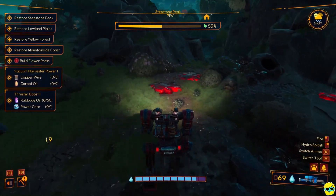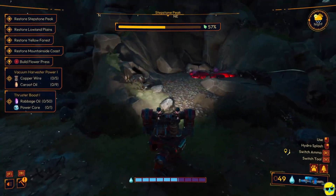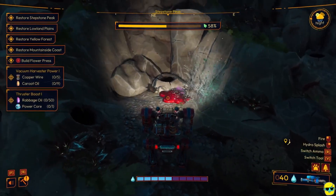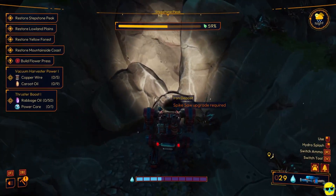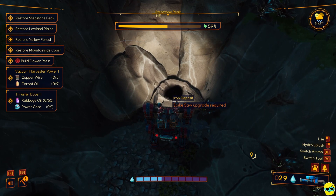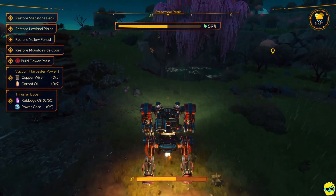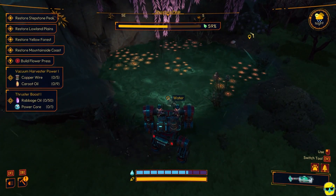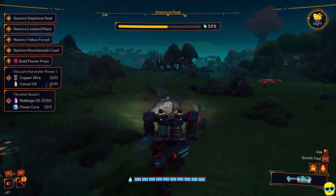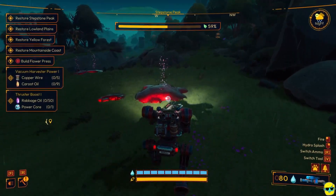We're at 53% in this zone. You can see there are resources right here — this is iron. Now what's cool is it tells you right away: this iron deposit would take a spike saw upgrade for us to get it. So we can't even harvest the iron yet if we did secure this area, but it gives us a clue as to what's here and what technology we're going to need.